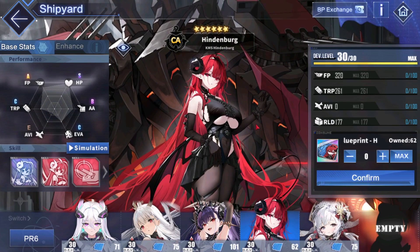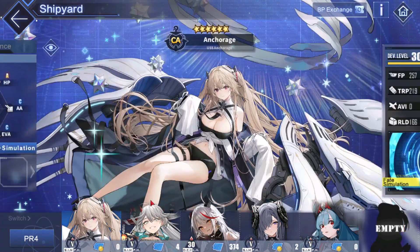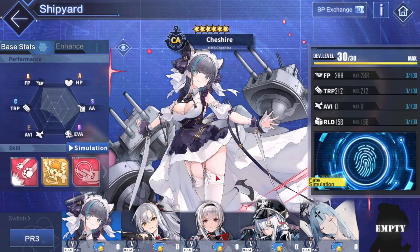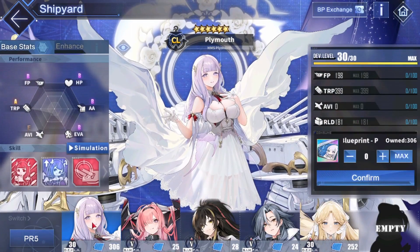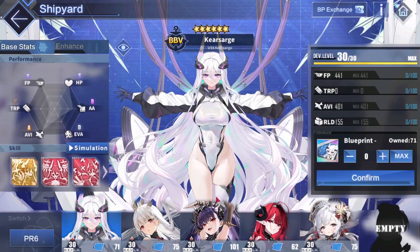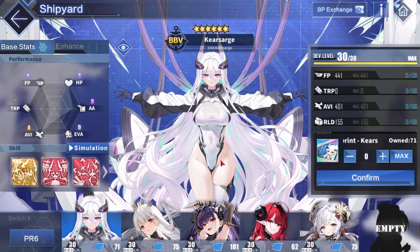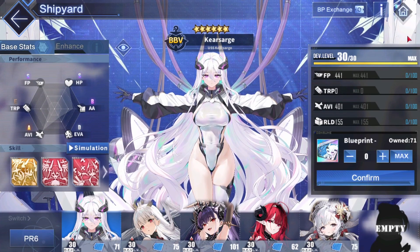Hindenburg is also top priority. I would say she's below Haku, and Igor is definitely below her. So the order is: Haku, Plymouth, Hindenburg, then Igor — my top priorities for decisive rarity DR ships.